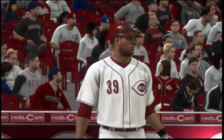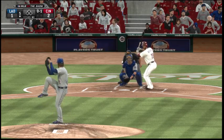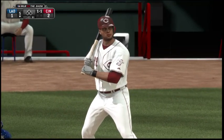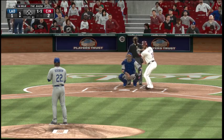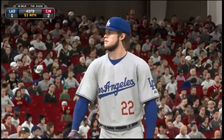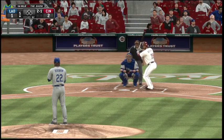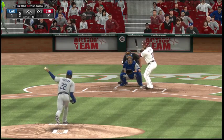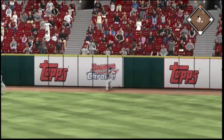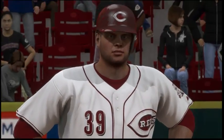Hit hard to the right side — foul. Outside for a ball, one and one. This pitch misses to the Reds catcher, now 2 and 1. Here's the pitch — he goes with the slider that time. It's driven to deep right field. A leap, but it's off his glove. And he is in at second base with a leadoff double. He'll start to lean here out of the number eight spot, in at second on the double.